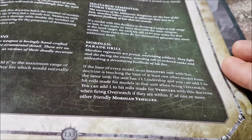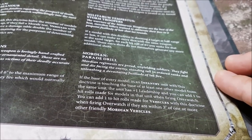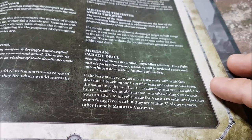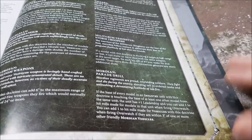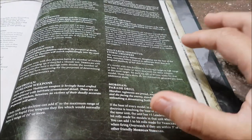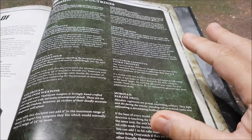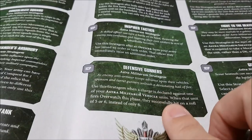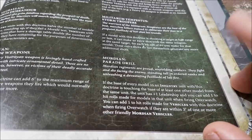Mordians — Parade Drill: if the base of every model in an infantry unit is touching another model, they're plus one Leadership and you can add one to hit rolls when firing overwatch. Vehicles add one when they fire overwatch if within three inches of another friendly Mordian vehicle. So imagine three Leman Russ battle tanks with Punisher cannons staying still — that's 40 shots each, 120 shots total because they're all firing twice due to Grinding Advance. And they're hitting on a plus one.